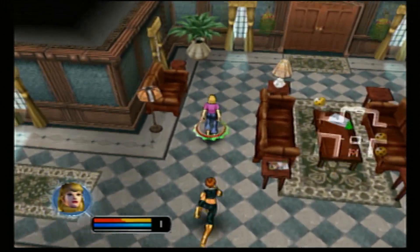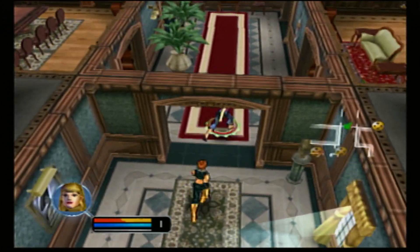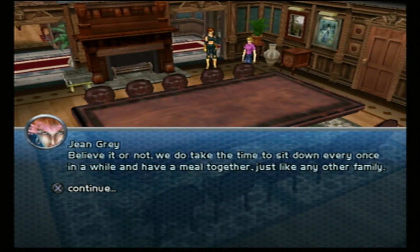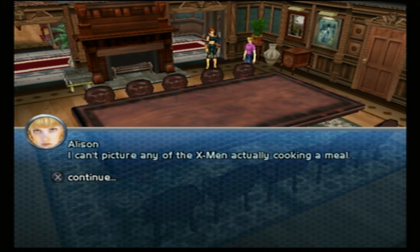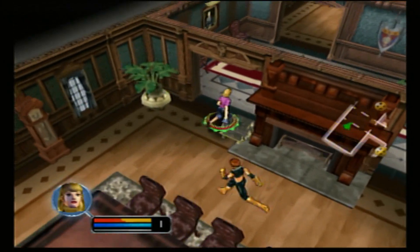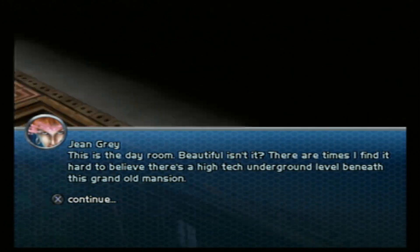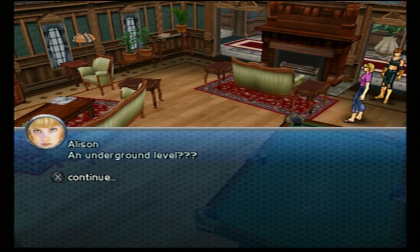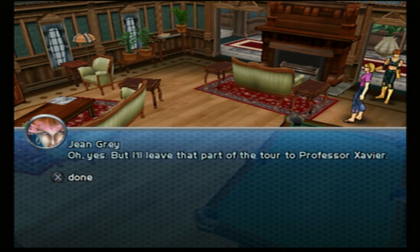The dialogue won't continue until you press X, so I'm kind of programmed to hit it, but other times the dialogue will continue once they're done talking, so I'm trying to be careful with that. Come every once in a while and have a meal together, just like any other family. I can't picture any of the X-Men actually cooking a meal. You haven't lived until you've tasted Pete's Barbecue or Betsy's Cornish Inn. Colossus and Psylocke. This is the day room. It's beautiful, isn't it? There are times I find it hard to believe there's a high-tech underground level beneath this grand old mansion. An underground level? Oh yes. But I'll leave that part of the tour to Professor Xavier.